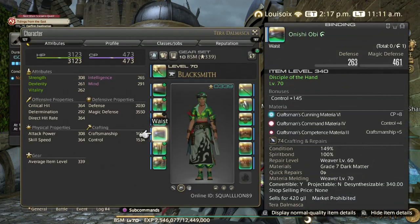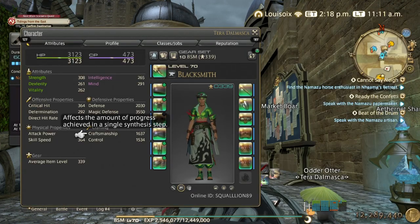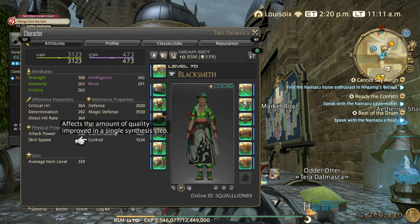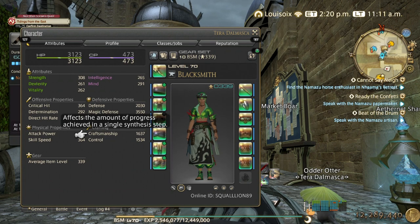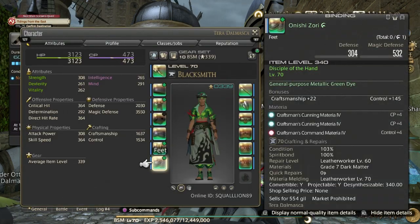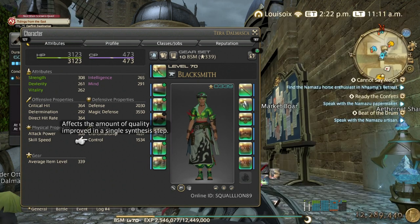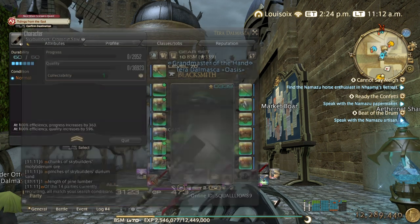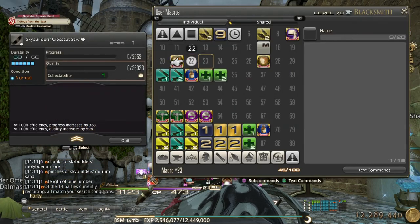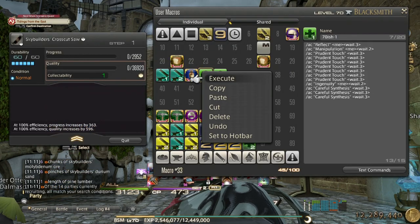You need a minimum 1635 craftsmanship and 473 CP. As long as you have those stats you should be fine. Control doesn't matter — the more control you have, the more collectability, and more collectability means more scripts and XP. So if you lack control, that's all you're going to lose. Don't worry about control too much, just try to meet the craftsmanship and CP requirements.